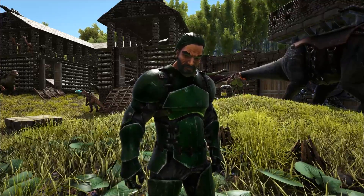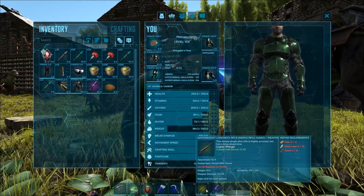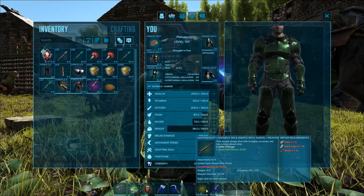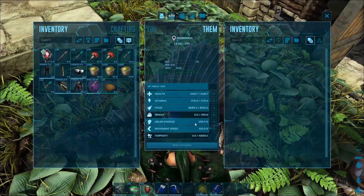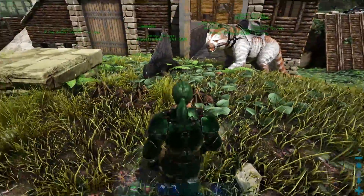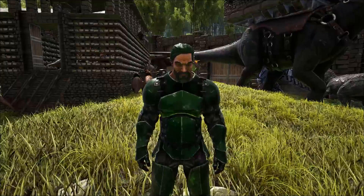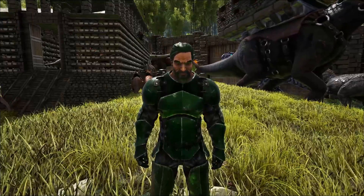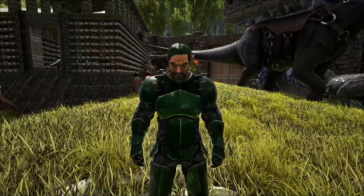When you go out to tame these guys, make sure you've got preferably the best long neck you can get along with shocking trank darts — that's the best way to knock them out. If you don't have that, you can do it with a regular crossbow and trank darts, but keep in mind they have low health, so if you're using a crossbow, take it easy on them.